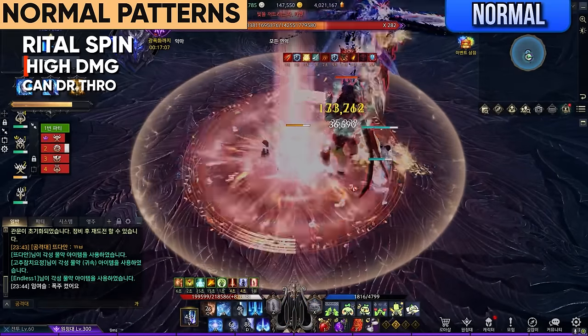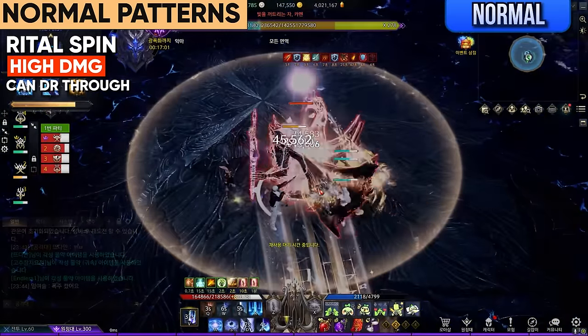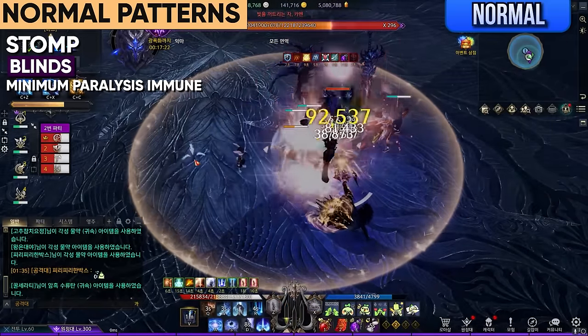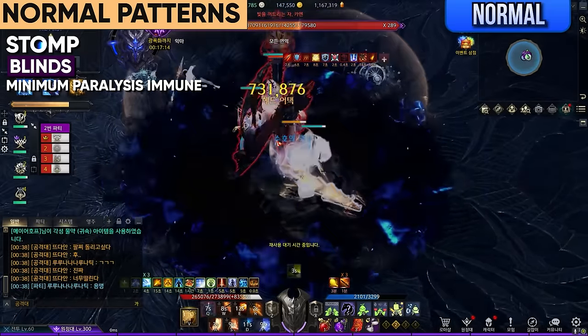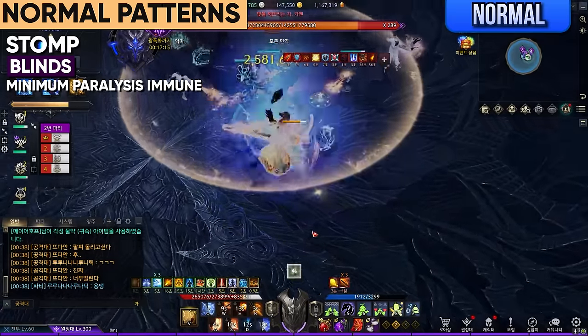Riddle Spin: he will spin his sword like a helicopter and proceed to riddle spin around him, then smash the ground causing a wave going outwards very far. Move close to him as soon as the riddle spin animation finishes. Stomp: his stomp emits a dark wave. This blinds you and this pattern enhances later. Spacebar over or use skills with at least paralysis immune. If you're blinded, you can't see red telegraphs with hindered vision — be sure to cleanse immediately.